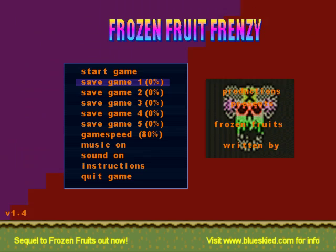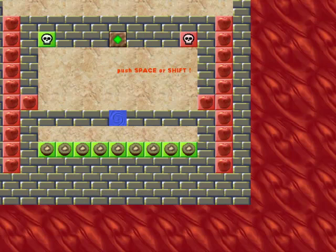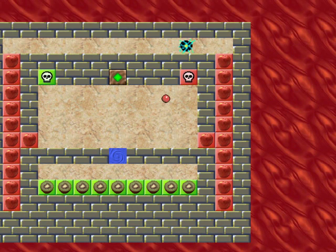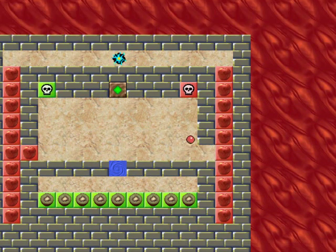I forgot how you save. Okay, so press space or shift — I'll use space. So the aim of this game is to break all the fruits, and you have to be the same color ball to bash open the fruits. You hold space to speed up.